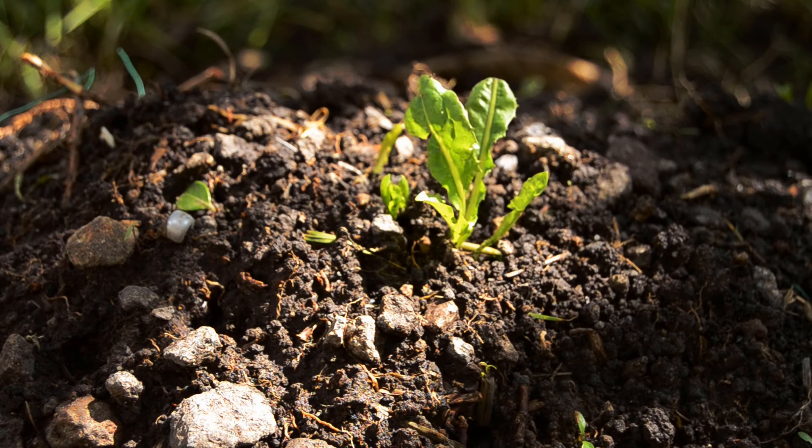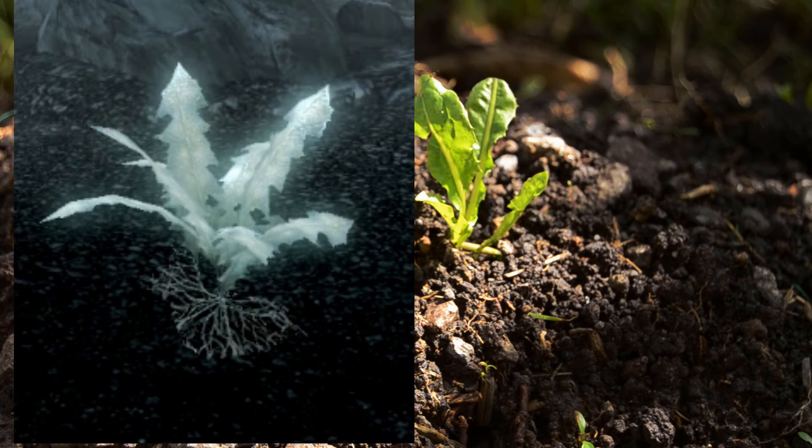There are two kinds of Nirnroot in existence. First is the common form, which is a green to blue coloured leaved plant. Each plant produces 4 leaves only. Oddly, it does produce an audible ringing noise and a slight luminescence.